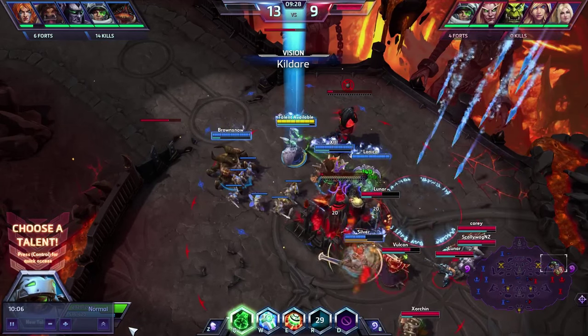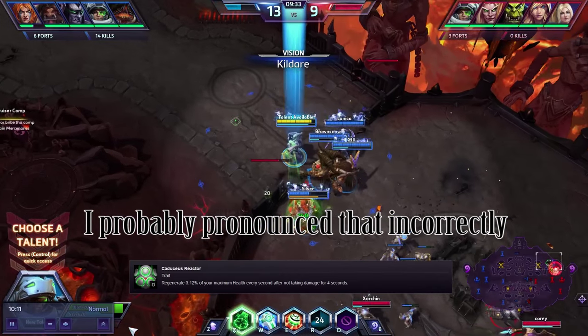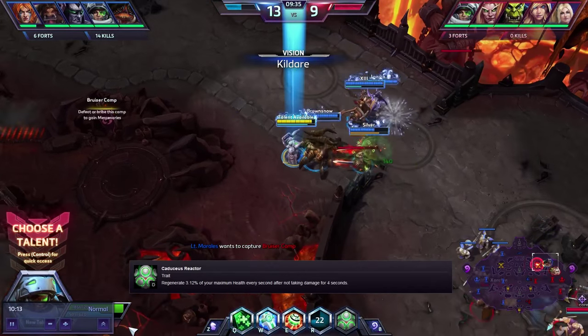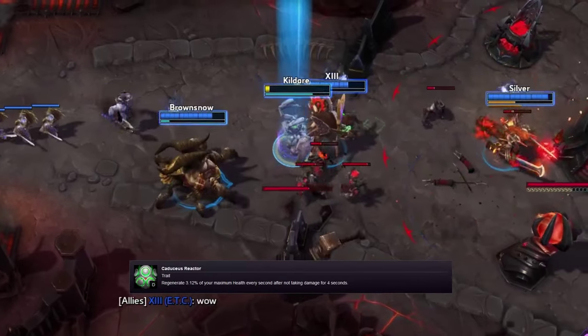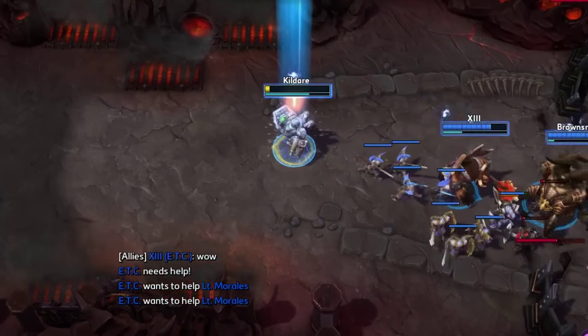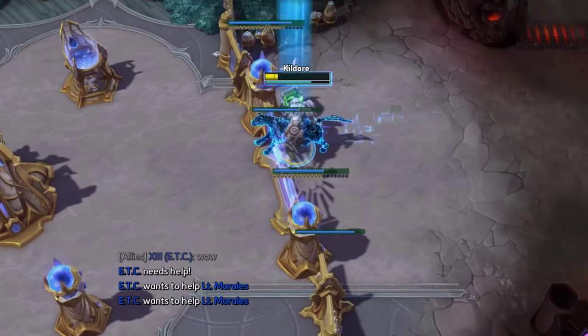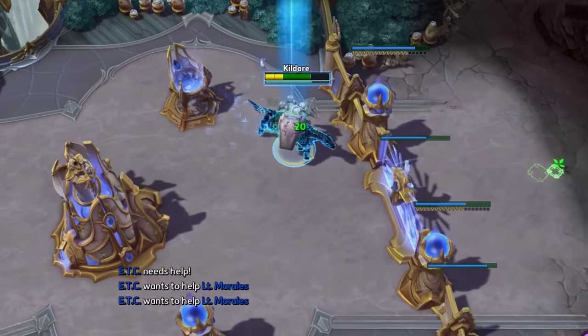Last we have the trait, which is Caduceus Reactor, which restores 3% of your maximum health every second while not taking damage for 4 seconds. This trait is very necessary as the Medic is one of the squishiest heroes in the game — to put it into perspective, she has about the same maximum health as Nova, but Nova has damage, permanent stealth, and decoys.